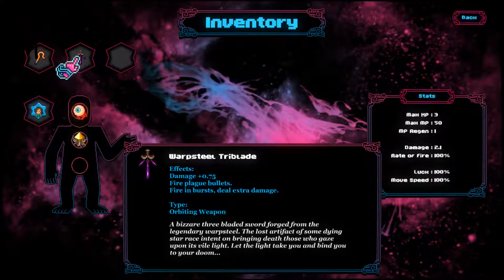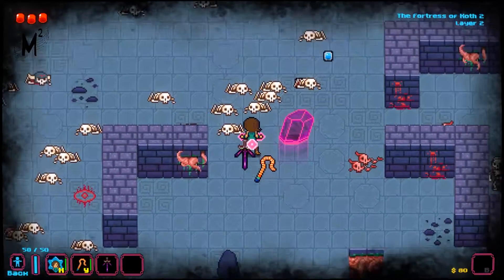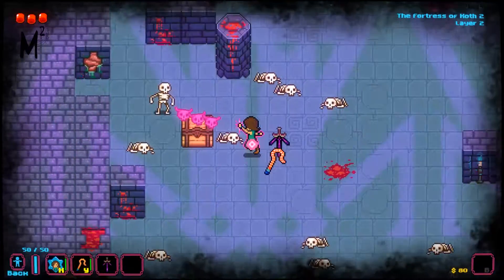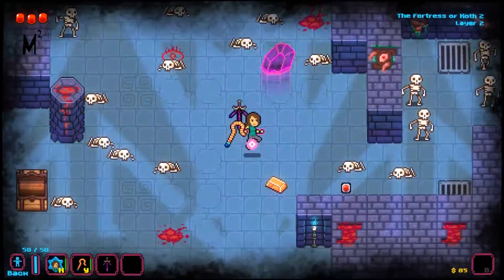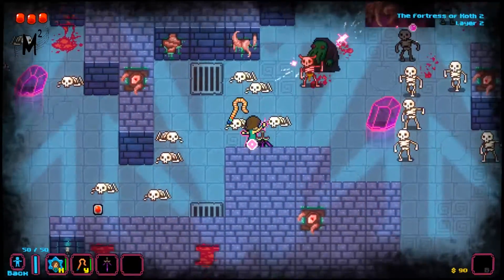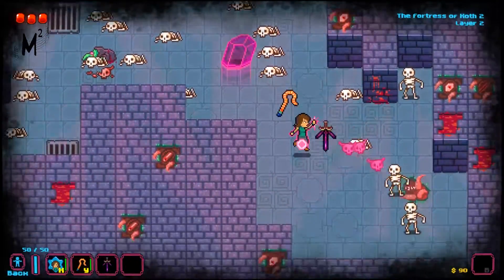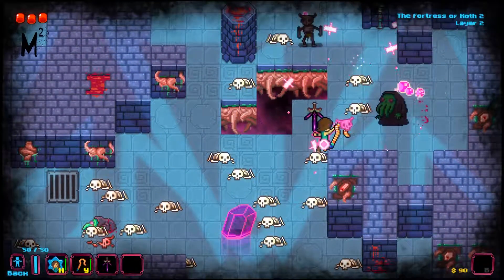I'll show you the inventory screen — you can get different types of swords, and they either modify your bullets, give stat boosts, or modify how you shoot. Right at the start I was shooting more constantly, but right now I'm shooting in bursts, which does extra damage. The problem with burst fire is that if you've got a bunch of enemies coming at you, it's more difficult to handle them.